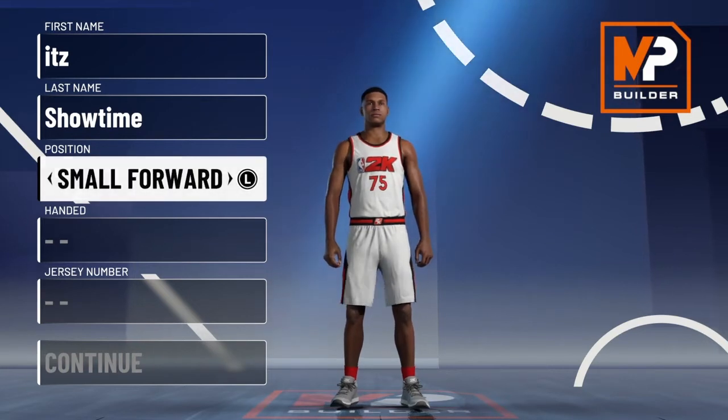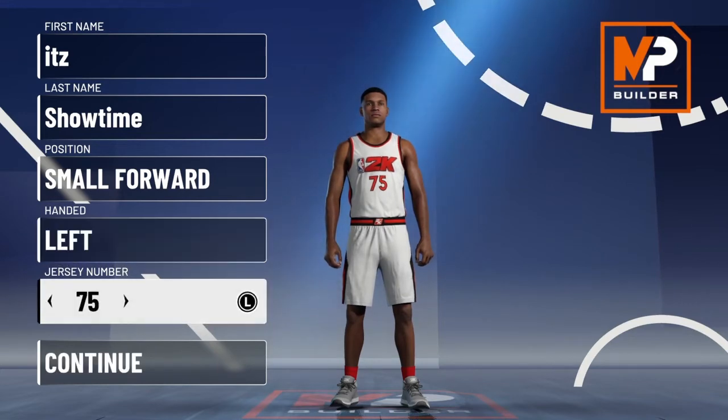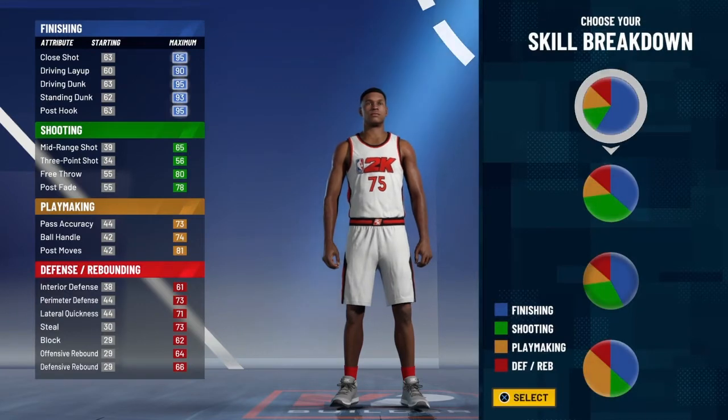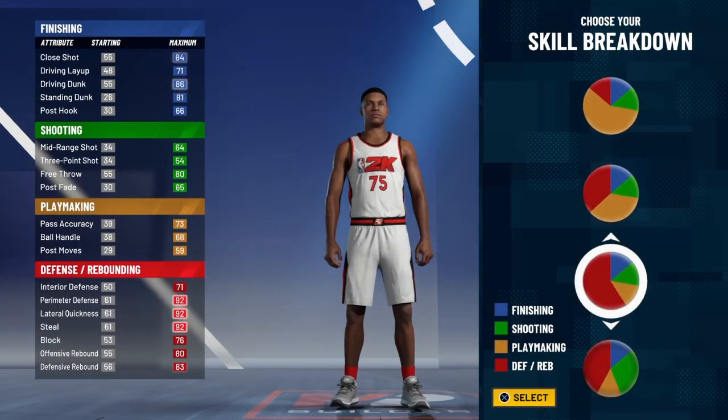For the position you're going to want to make it a small forward. The hand doesn't matter — I always go left hand. Then for the jersey number that doesn't really matter either. We press continue, and for the pie chart we go to the all-defensive, all-red pie chart.